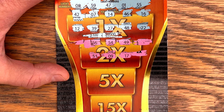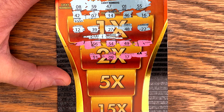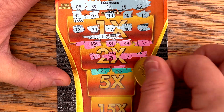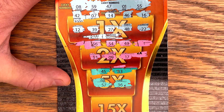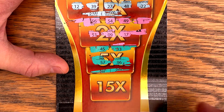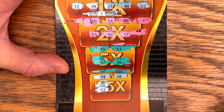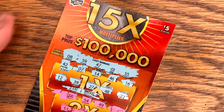Let's move up to the five times section. 45, 33 - just two there. 57, 36. Nothing there. Let's go up to 15 times. 4, 58, 52. Last chance - and a six. Nothing on the 15 times multiplier.